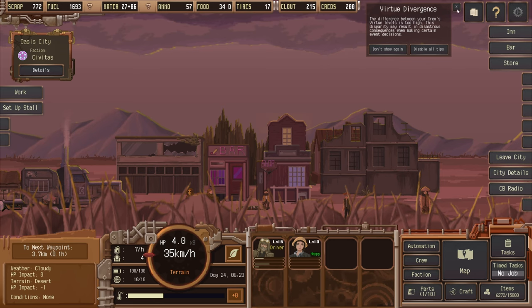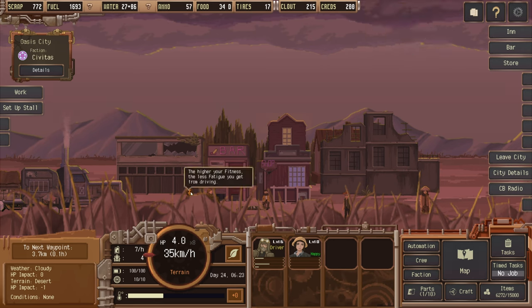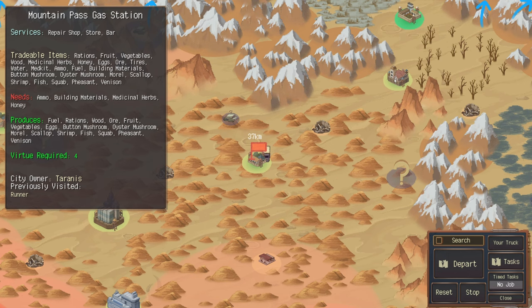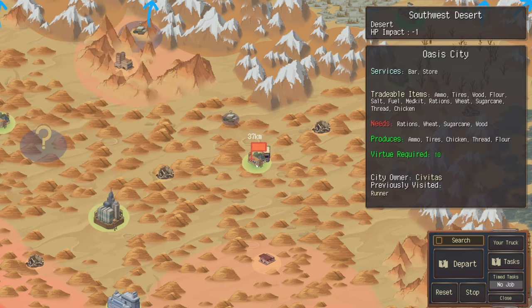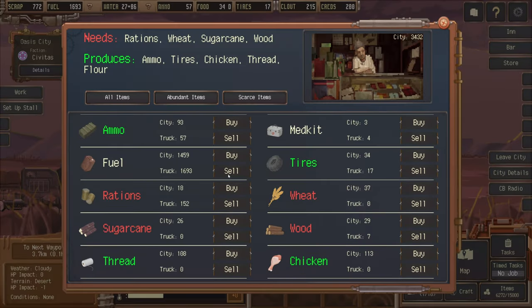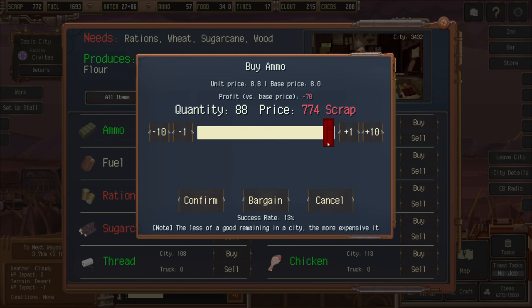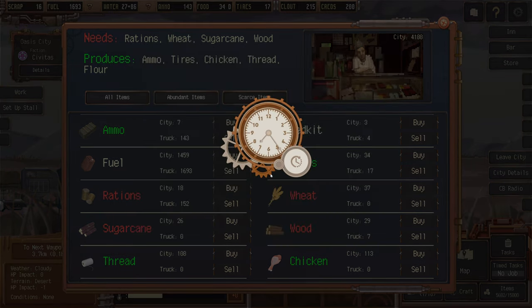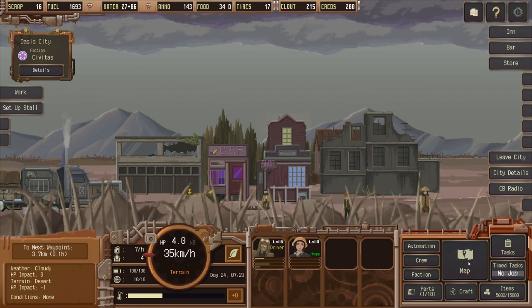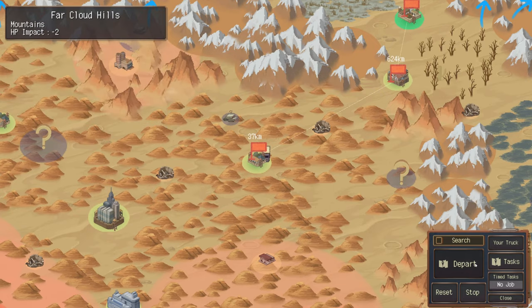Higher fitness means less fatigue from driving — good to know. Syndicate members are busy; if you don't accept their jobs they won't wait. The nearby settlement needs ammo, building materials, medicinal herbs, and honey. We produce ammo, tires, chicken, thread, and power, so we can buy some ammo at the store. We try to bargain but fail. Then we head back through the route.